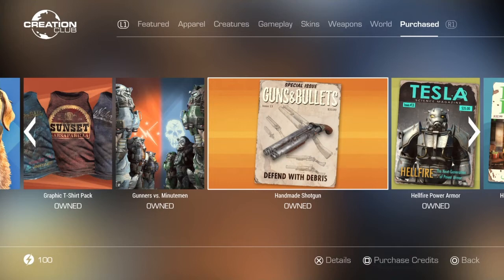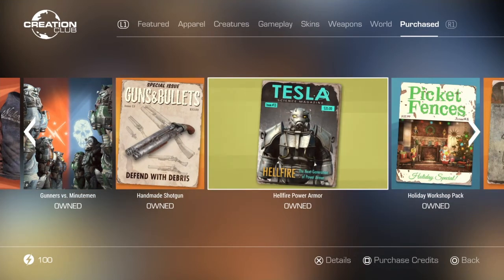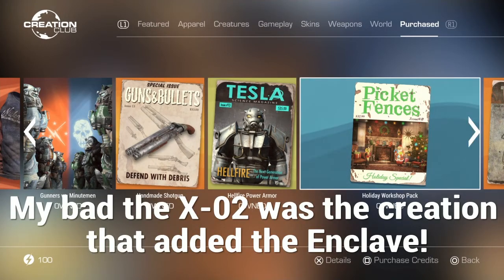The Handmade Shotgun is another really cool one — it changes up vanilla Fallout 4 since it gets sold at vendors and NPCs can spawn with it too. The Hellfire Power Armor I believe has a pretty decent quest. I initially confused the factions, but it's actually the one that spawns in the Enclave from Fallout 3 into Fallout 4, which is pretty cool. One of the other creations has the Brotherhood of Steel Remnants in it — that's why I was getting confused.